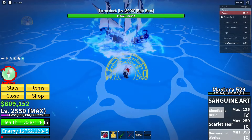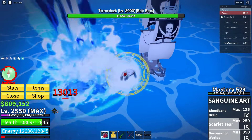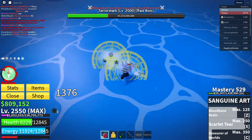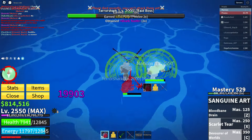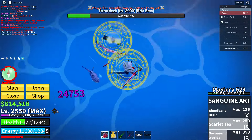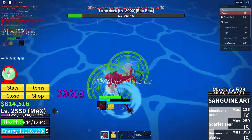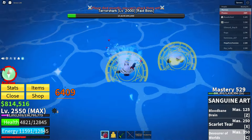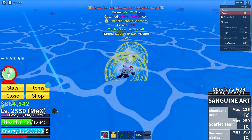Now let's kill the terror shark. I'm using buddha fruit along with the sanguine art — the strategy is to spam sanguine abilities, and whenever the shark damages me too much, I use the sanguine Z ability which helps me regain a lot of health quickly. This is crucial because the shark hits hard. I also use the sanguine Z ability while jumping really high so the shark can't reach me easily and I can deal damage from a safe distance. During the fight, my friend was helping me along with a random player who joined us. Unfortunately, my friend's game froze towards the end, but the random player continued to assist, which made a big difference. The shark's health was draining extremely fast thanks to our combined efforts, and before we knew it, the shark was defeated.